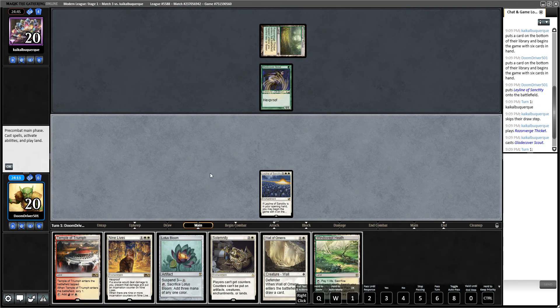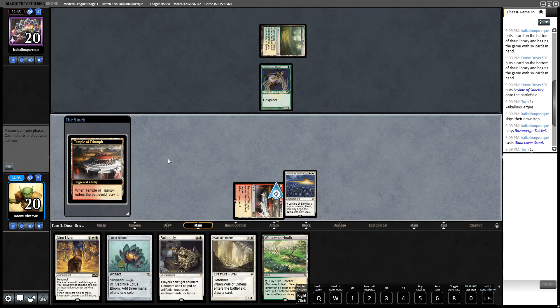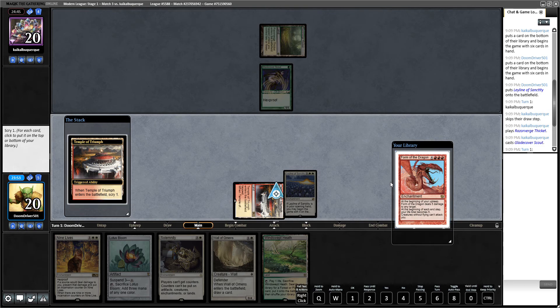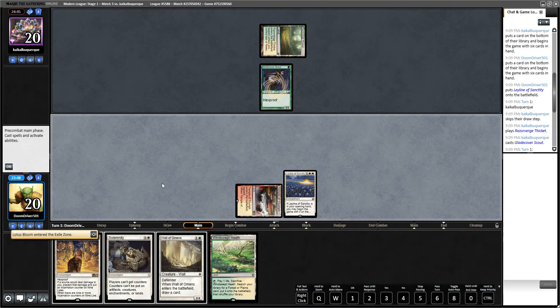All right, we are playing against Hexproof Boggles. What's actually kind of funny is that Form of the Dragon stops Boggles, but we already have Nine Lives — I don't need this, I just need more lands. And we can't forget to cast this Lotus Bloom. And that's it, that's all folks.